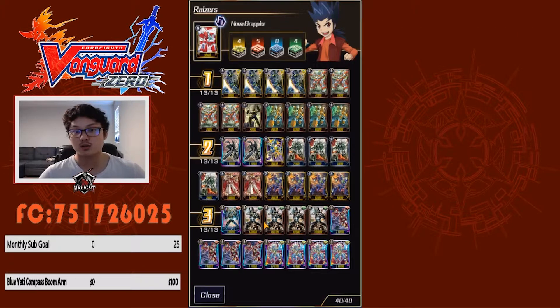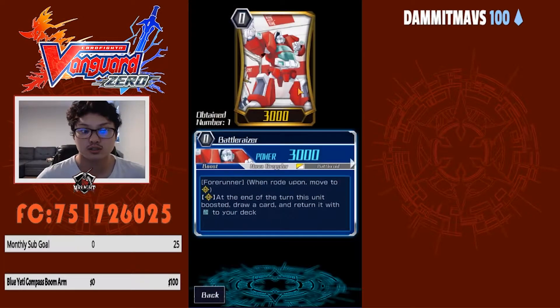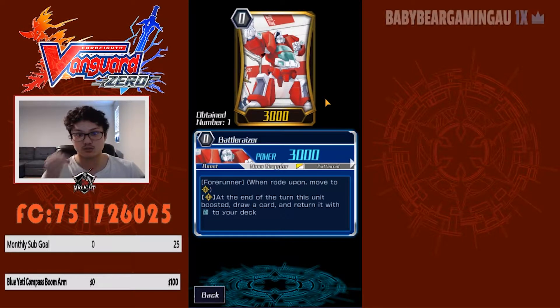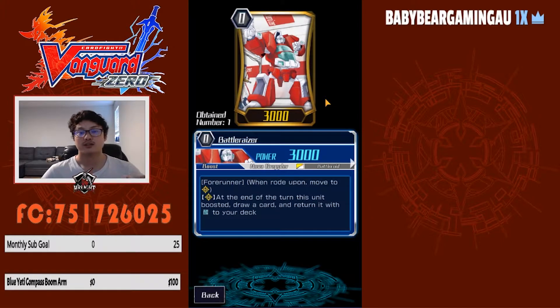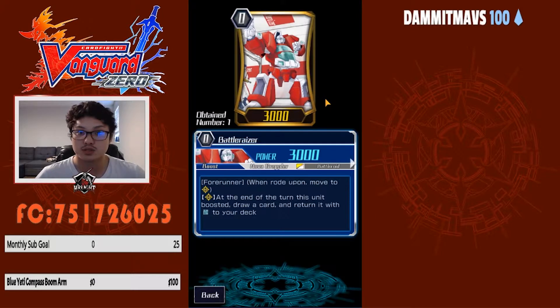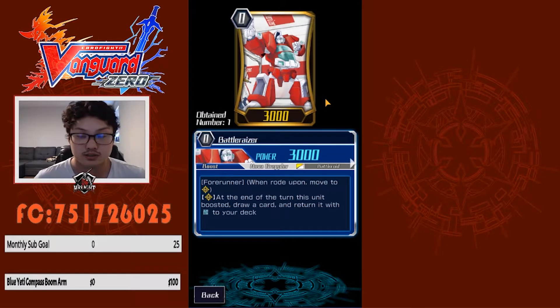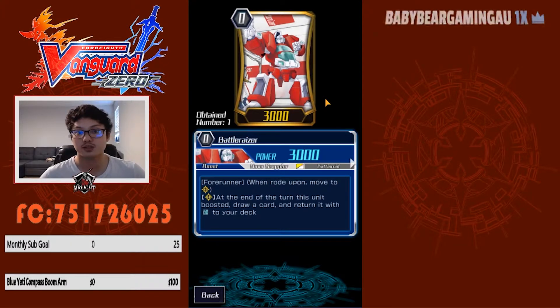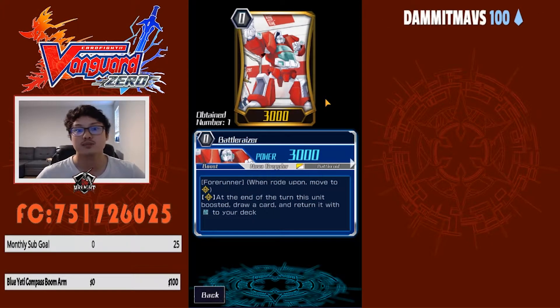For every Perfect Razor deck, you always have to start with Battle Razor as your starting vanguard. Battle Razor is a forerunner and at the end of the turn that it boosts a card, you can draw a card and put it back in your deck. It's good for late game when you want to restand your rear guards and add pressure. When you ride Perfect Razor, you can counterblast two and add a Battle Razor to your hand, call it, then put it back in your deck.